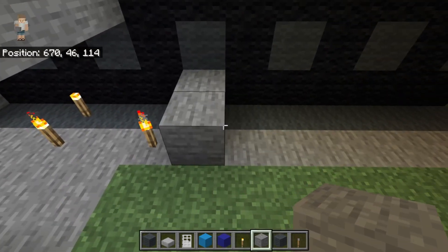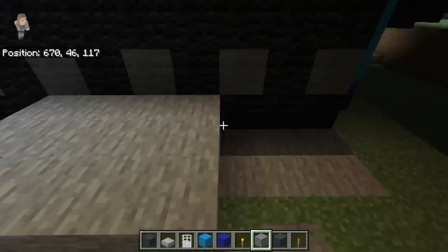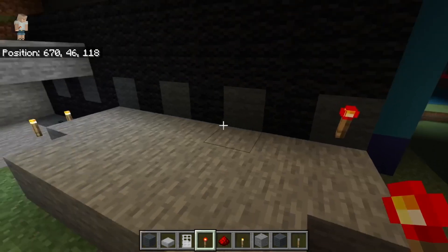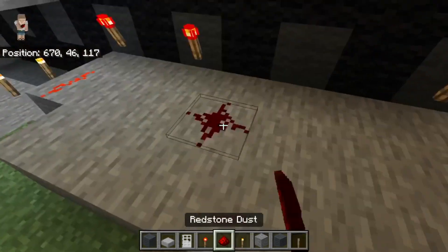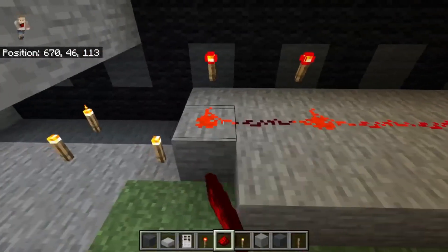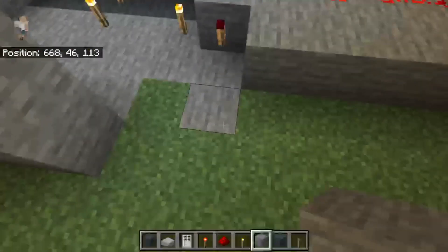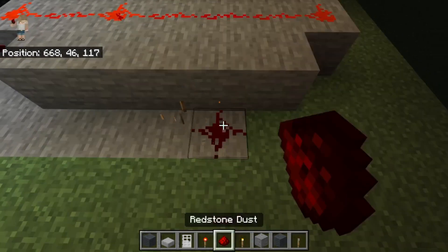For the redstone, start off by placing two stone right there, three stone there, one two three four more, and then two stone right there. Get out some redstone torches and redstone dust — there'll be a redstone torch on this one, this one, and this one, with redstone dust coming out of all of them. Join them all up together. Place two stone there, a redstone torch, another stone, and then one two three four going that way. Place redstone on all of that.